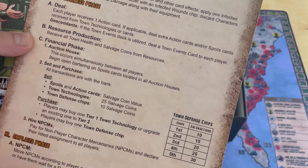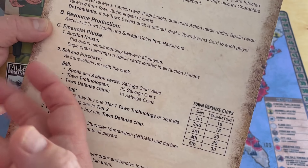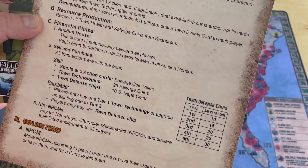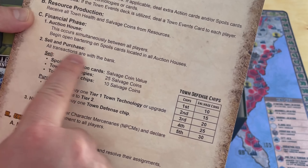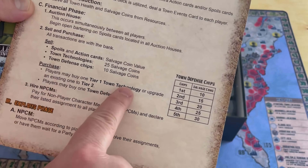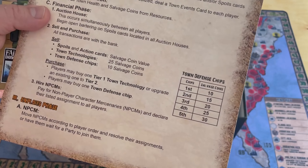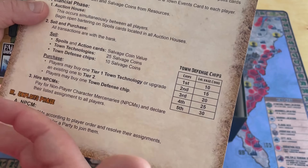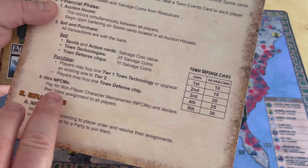Resource production: you're going to get everything from your town - resources, salvage coins, health, financial. You're going to go to the auction house where I think you can buy spoils cards - it's like people have gone out, found things, and now you're trying to buy them. Then sell and purchase. Tier 1 town technology is going to help you upgrade. Town defense chips are going to help you improve your defense against marauders as well as other players. There is PVP in this game.